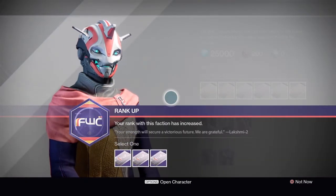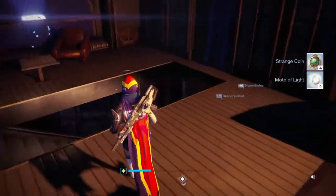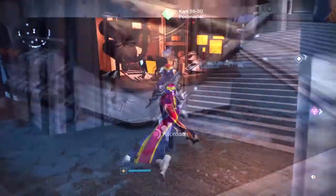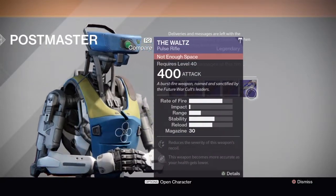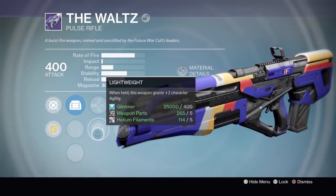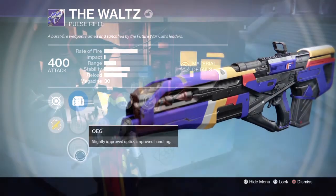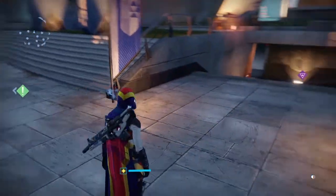Finally, last but not least from the Future War Cult vendor we have Until We Meet Again — probably a primary or special. Going back to the postmaster to get it. Last but not least, we have ourselves a Waltz. Comes with Rodeo, Perfect Balance, Eye of the Storm, Lightweight, Armor Piercing Rounds, MD Reflex, Steady Hand, and OEG. That wraps up my alternate hunter — I'll be back in a bit with my primary hunter's gear.